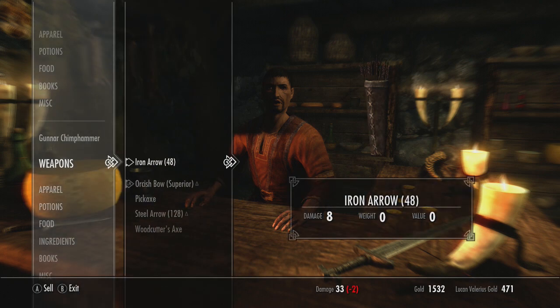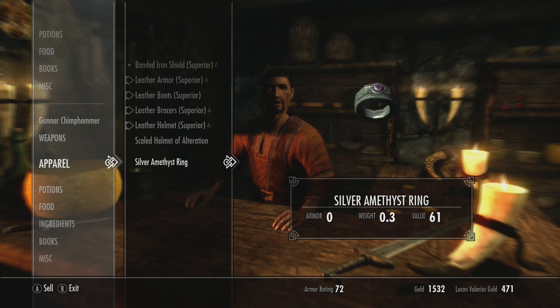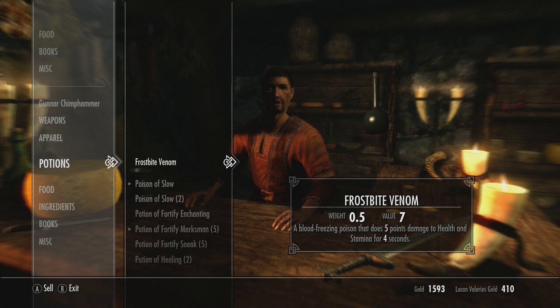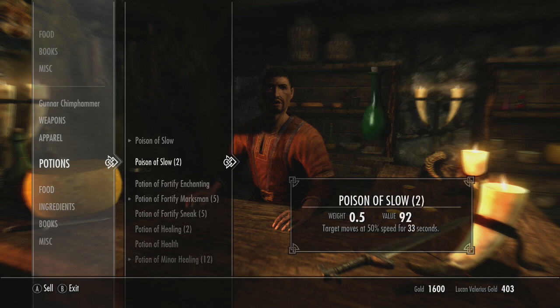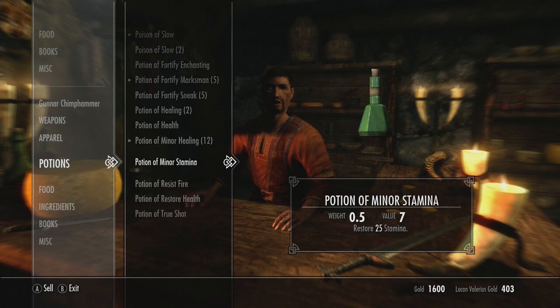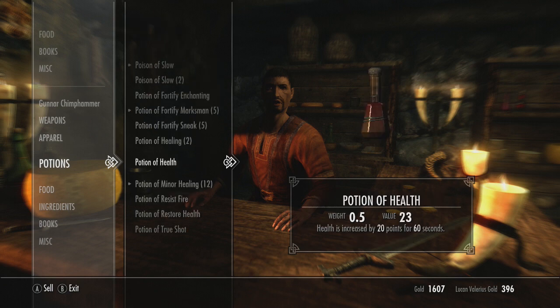Let's see what we can sell this guy. The potion of slow saved my life so obviously they're really useful. Potion of slow — if you don't know, you mix deathbell with red mountain flower and salt pile, and it's really really good. A 45 Marksman potion was also really useful in Ember Shard Mines — that one is dried elves' ear with juniper berries.